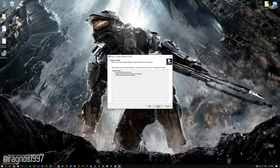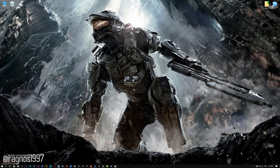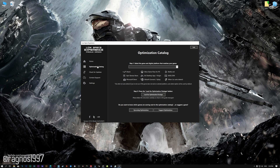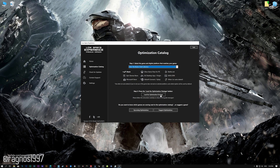First of all, start the installation process for the Low Specs Experience. Once it's done, start it from the newly created Desktop shortcut and select the optimization catalog. From the top of the menu, select the applicable digital platform and then select Halo: The Master Chief Collection from this drop-down menu. Once that is done, press load the optimization package.